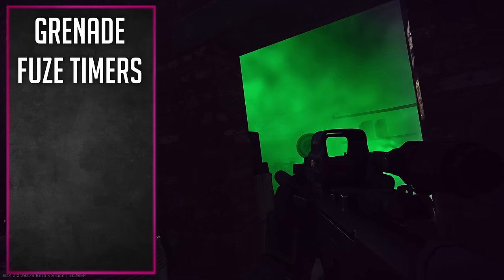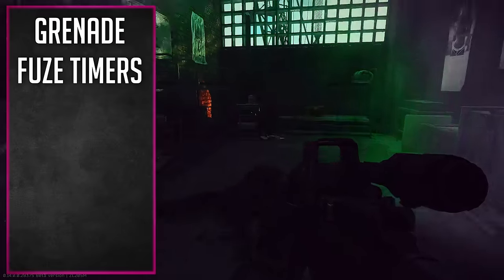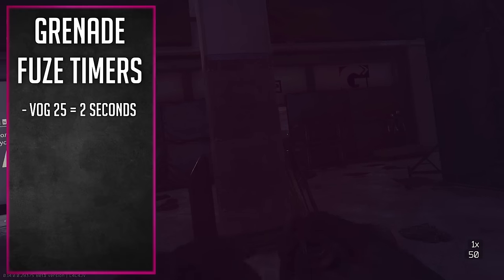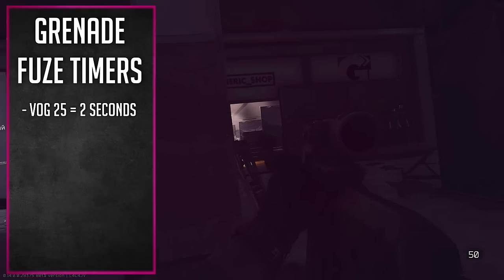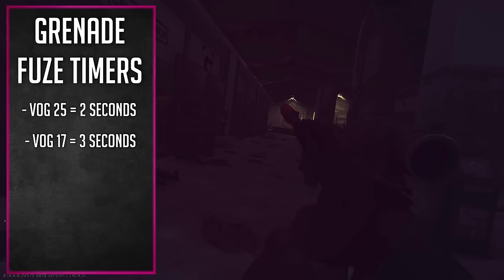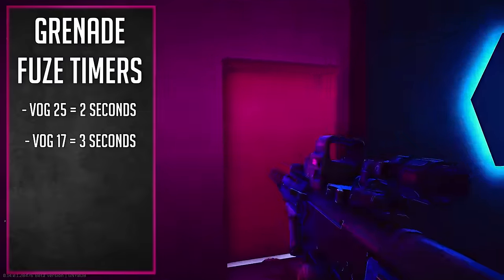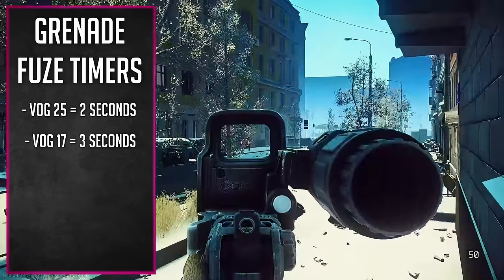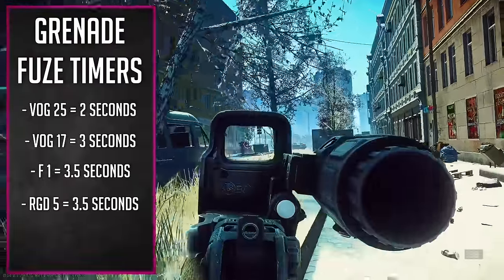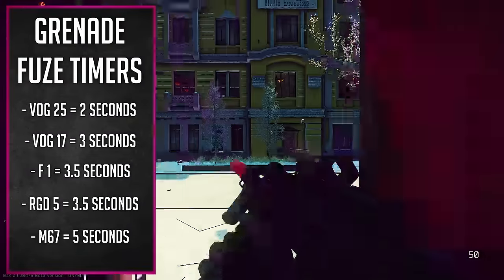The first thing you really need to know about all these grenades is their fuse times — it's the most important piece of information before their special properties. The VOG-25 has a fuse around 2 seconds; by the time it lands, it's exploding. The VOG-17 is around 3 seconds. The F-1 is at 3.5 seconds, as well as the RGD-5, also at 3.5 seconds. The M67 is at 5 seconds of fuse time.